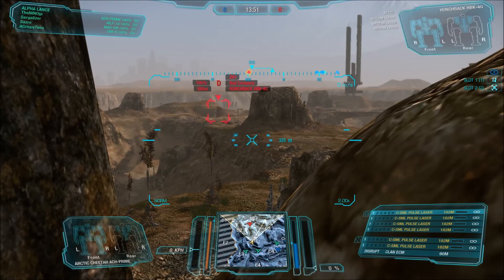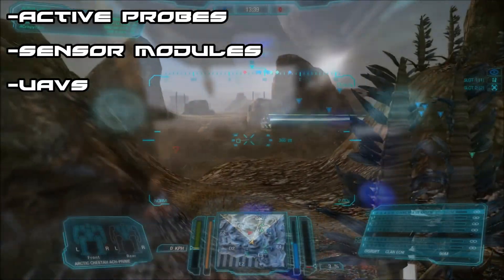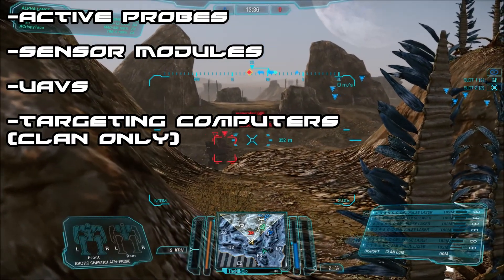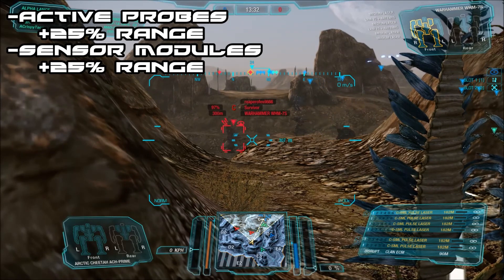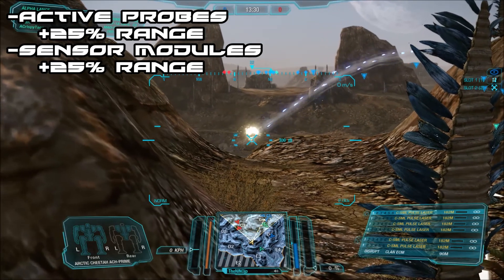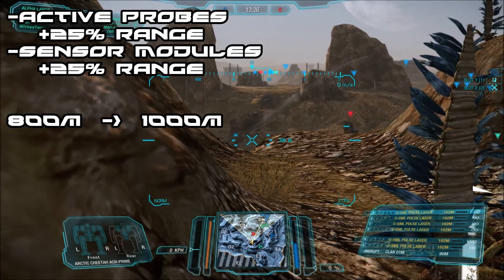If scouting and LRM support is your forte, enhance your sensors with active probes, sensor modules, UAVs, and for clan mechs, targeting computers. Active probes and modules extend sensor range and speed up scanning by 25%. All mechs' 800 meter sensor range extends to 1000 meters with either equipped.